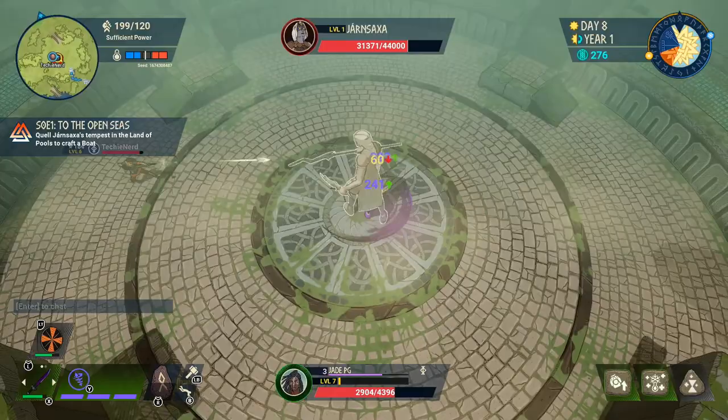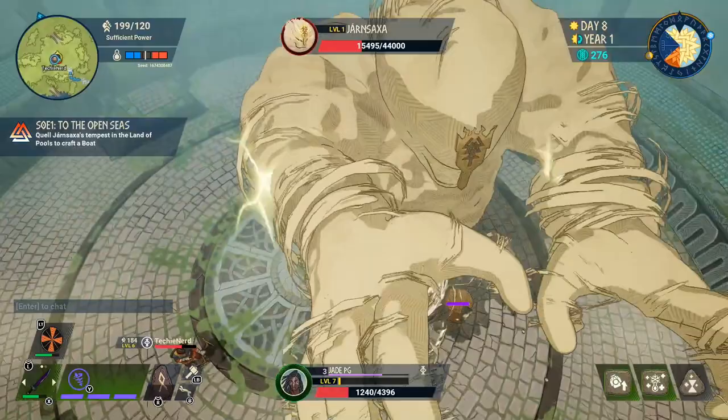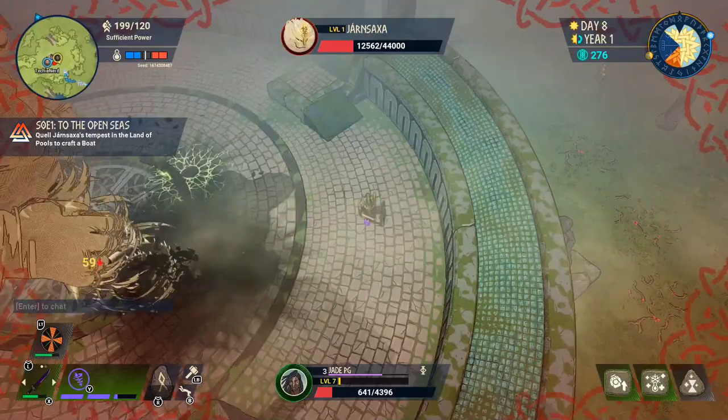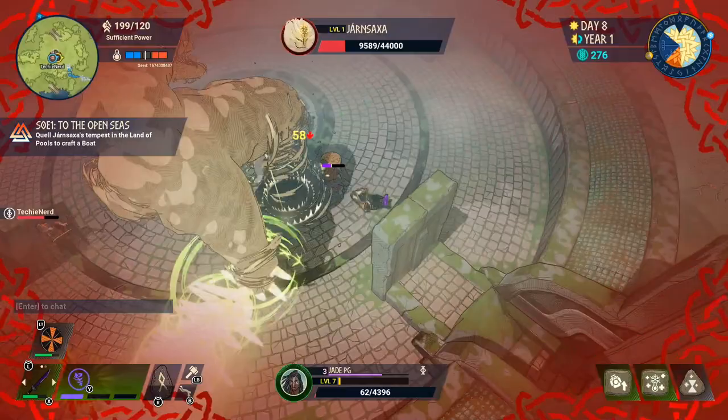All of the giants regain their health pretty much constantly — and they'll do it even quicker if you're not close to them. So make sure you've got a bed outside as a respawn point or you've crafted one of the teleporter altars so you can get back quickly. Gen Saxa's second form is pretty much a massive giant tornado. She'll spawn a totem and that's what you should try to destroy first — if the bolts of lightning hit you it does a huge amount of damage. So always focus on the totem first before doing any other moves on Gen Saxa directly.